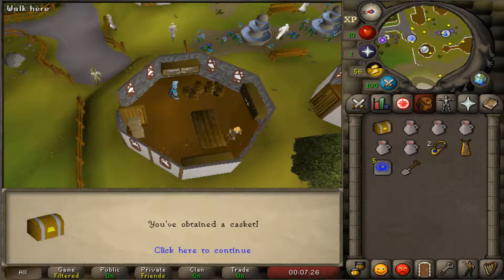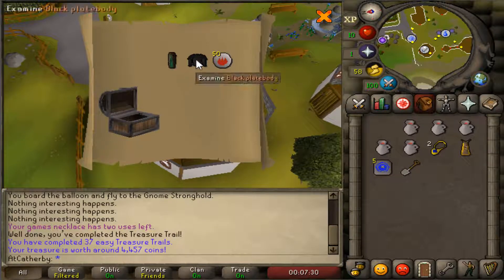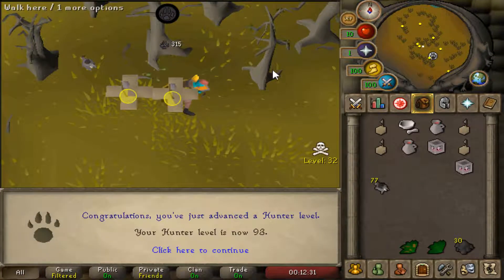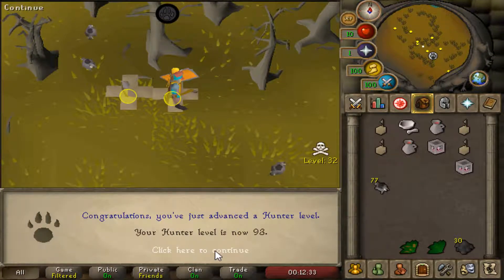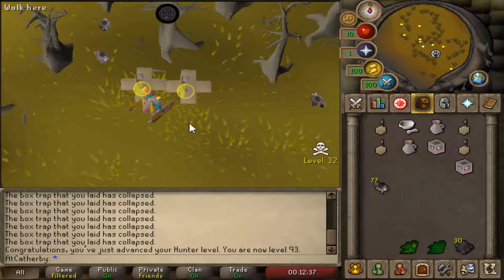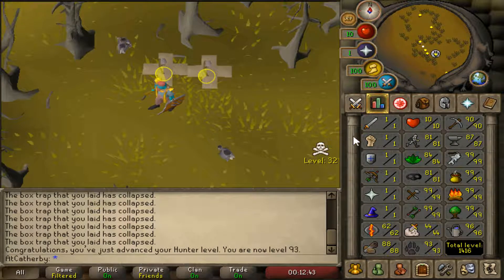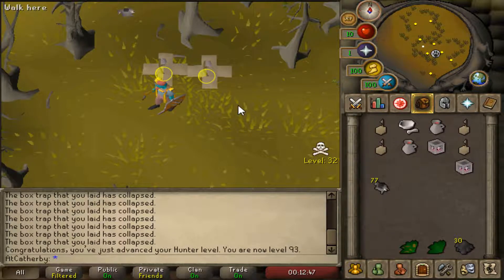Did another very quick easy clue scroll. 9300 completed — good to see that done. Now I can catch Dragon imps barehanded, which is kind of cool. I don't need a net for that anymore, bringing the total level up to 1416.